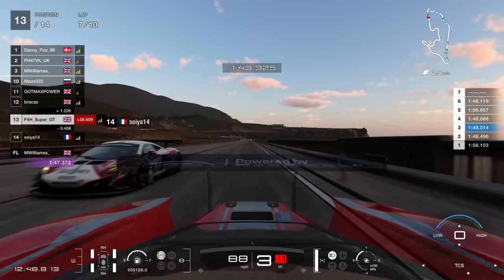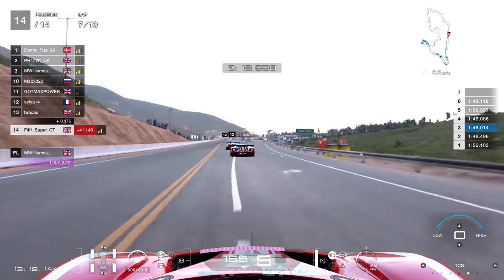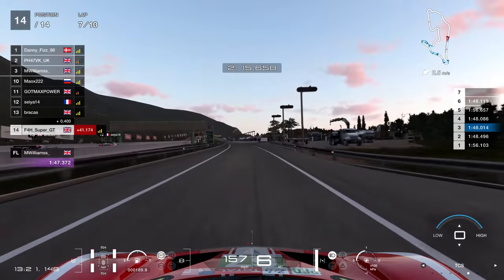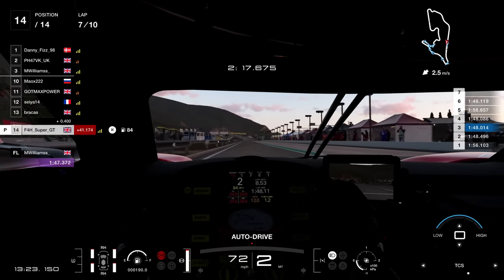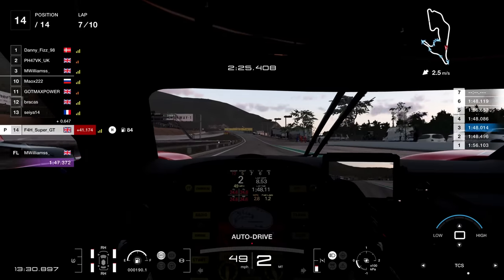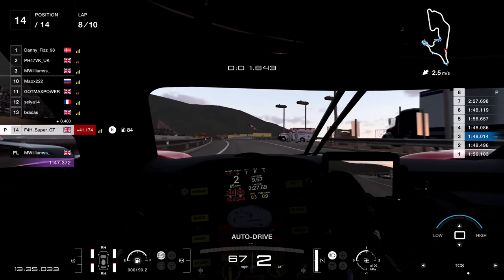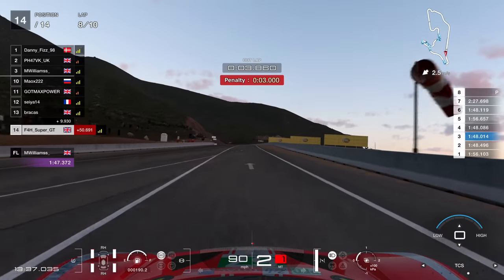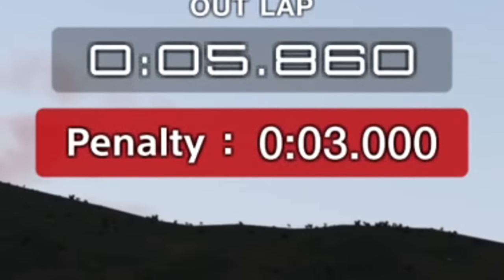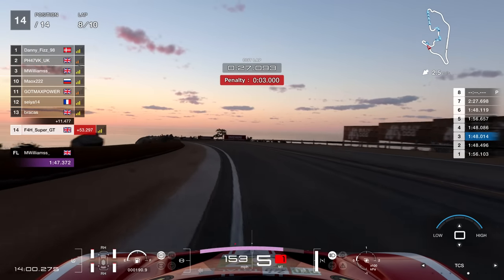Eventually, after not getting ahead of the guy serving his six second penalty, I dropped down into last place. I wanted to hide in the pit lane. But Grand Valley is currently bugged — there is no such thing as a pit stop around this track. He just drives you all the way through, and even for that I got a three second penalty. All I could think to do at this point was just drive off the edge of a cliff.